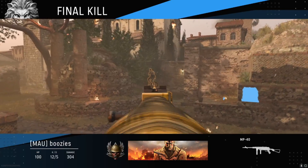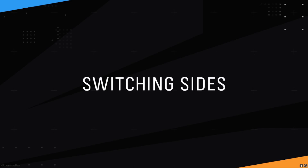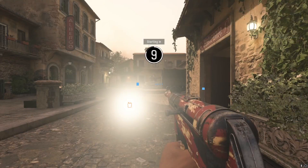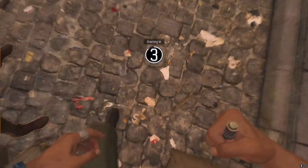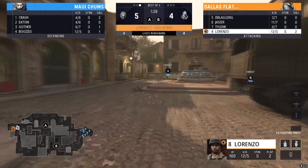Maui Chums are in a position where they can take it — up five to four. The next round is going to be big for Dallas Flat Tires to bring it to round eleven. This S&D has literally just been back and forth. Dallas Flat Tires will be on offense and you really don't want to break this streak.